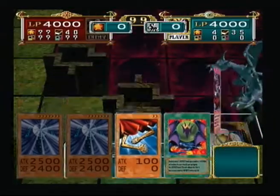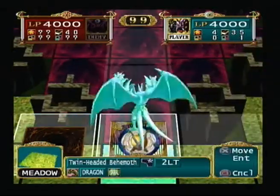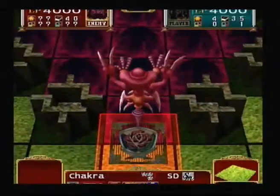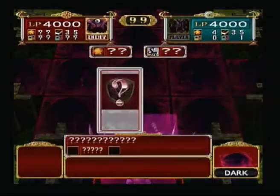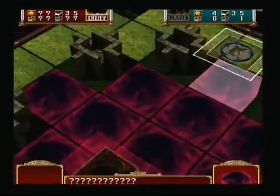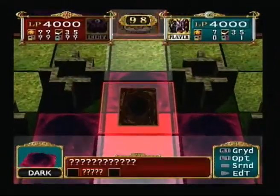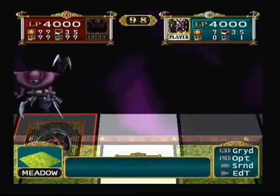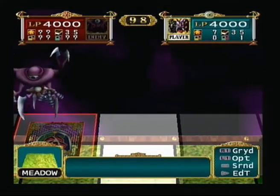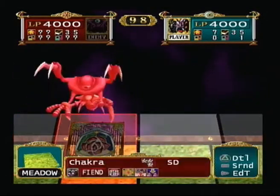Reverse Trap right off the bat - that should really help me. Now he has Ryoku, just like the other mana with Amphablia. Here is how his AI works: on the first turn he'll either play a Ryoku, activate a Dark Hole, or play Royal Decree. If he doesn't do that, he'll summon a monster.